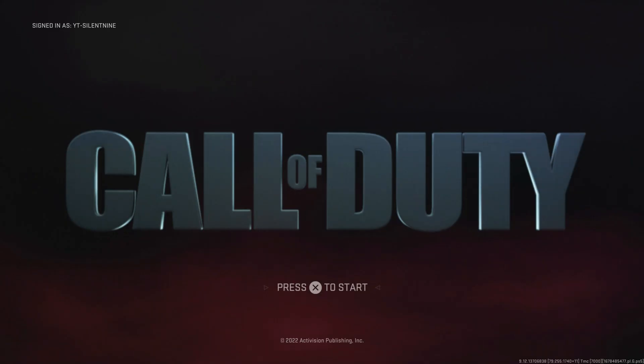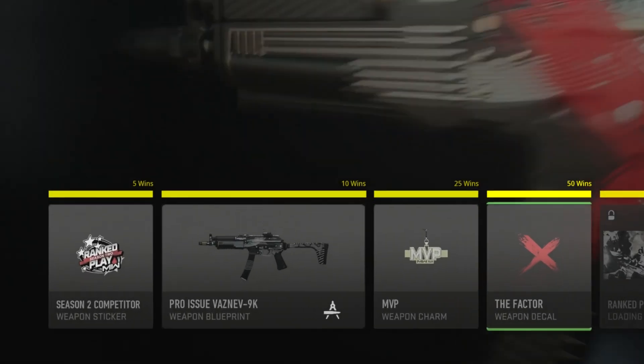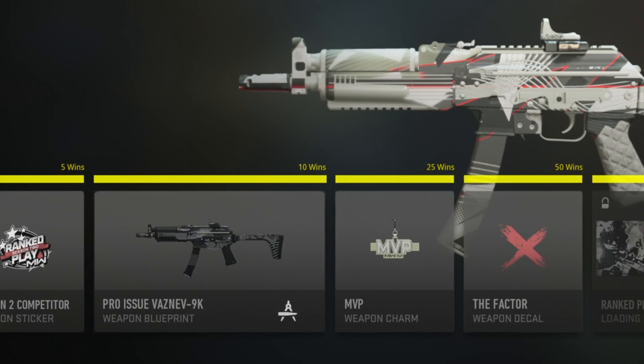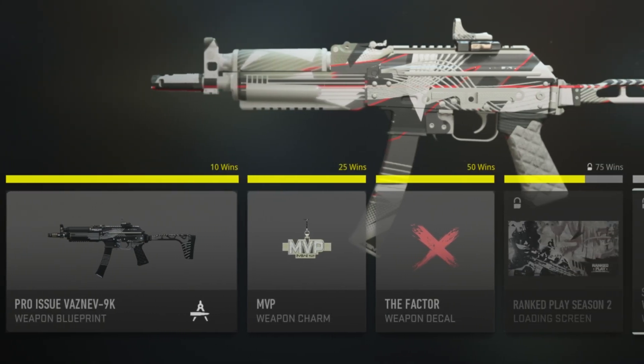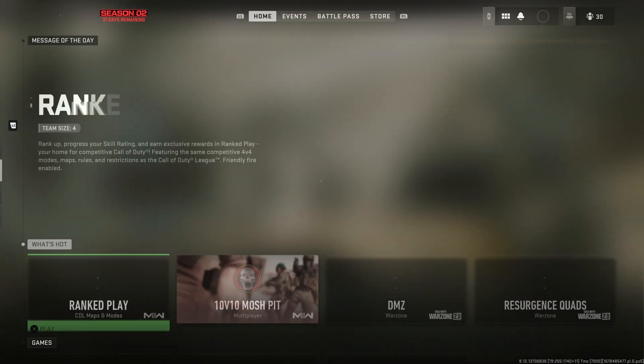Stay tuned because I'm going to have another glitch out very soon — a DMC glitch. These wins will track for your rewards in ranked play, so you can get the ranked play camo within just a few hours with this insane glitch.